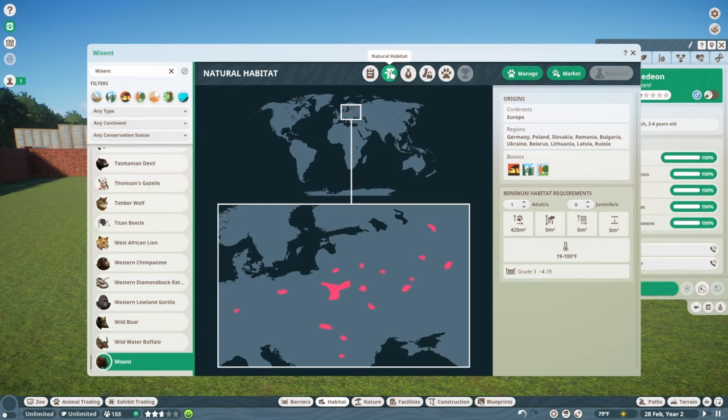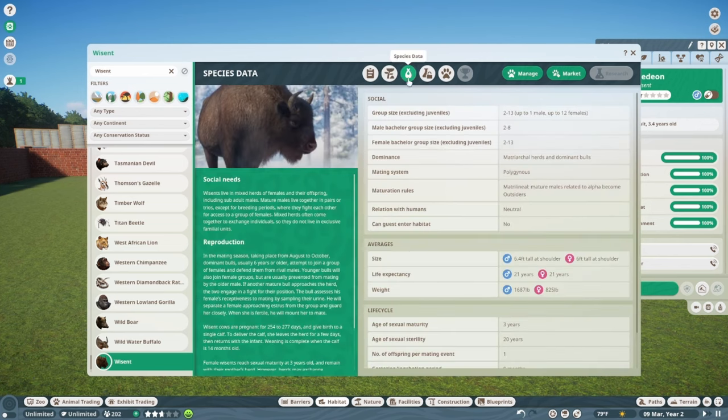Carefully managed populations of Wisents have been successfully reintroduced in many areas of Europe, with further reintroductions planned — a nice comeback story from the brink of extinction. For one adult, you'll need 420 meters of space and a grade 3 fence. No water or climbing requirements, and they have a wide temperature range. Each additional adult adds just under 100 meters.